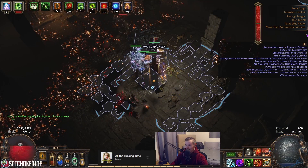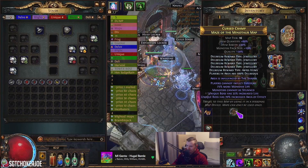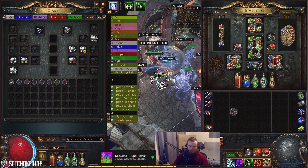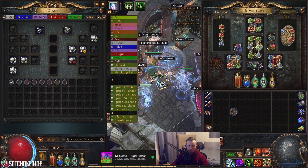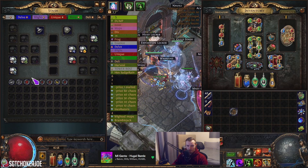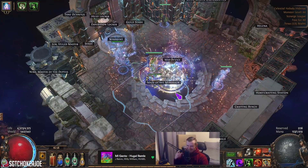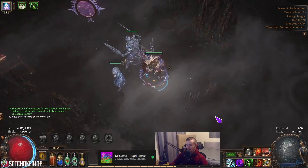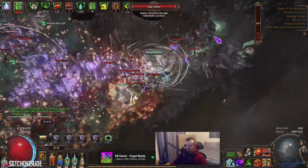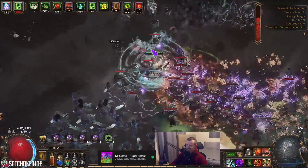The gear on this character is not min-maxed at all. I have kind of updated the build a bit using a Glorious Vanity, so I'm around 1600 ES. We have wither on hit from the Glorious Vanity because I'm very bad with putting down the wither totems. Realistically you could get 15 wither stacks depending on the boss, but since we hit so much between our cyclone and our CoC skills, we stack up wither insanely fast.